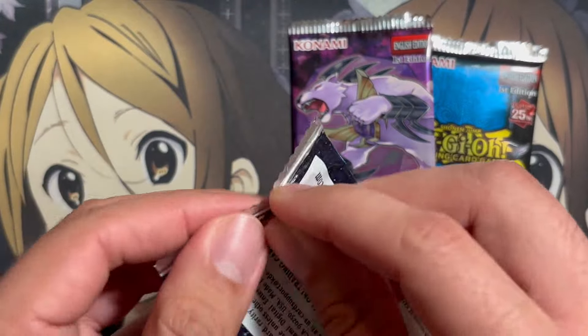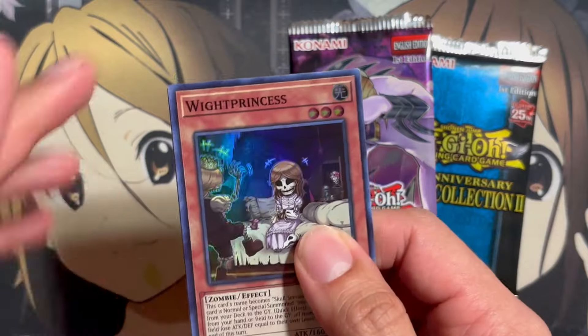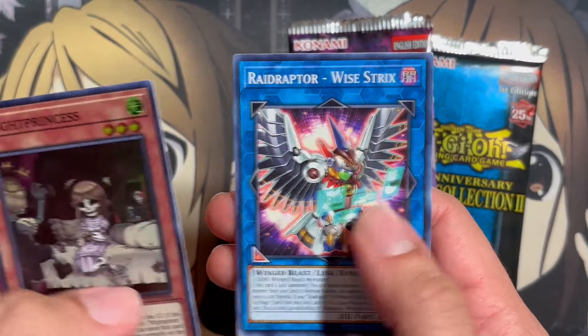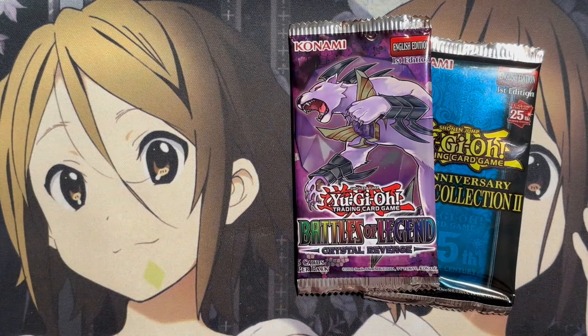All right, OTS time. It's been a while since we've pulled an ulti — can we change that? Nope. We have a White Princess, a Wise Strix, and a Humid Winds for our common.